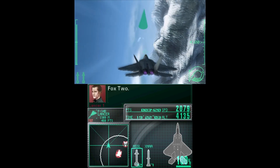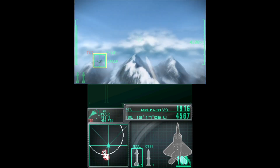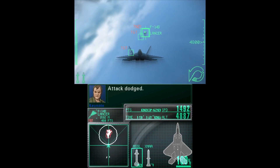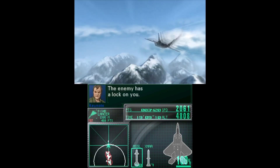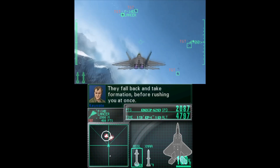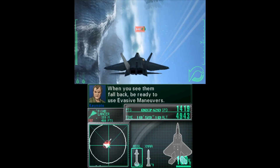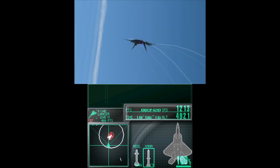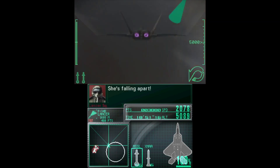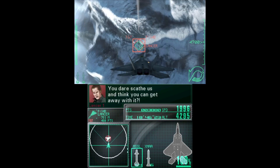Fox 2. Target acquired! The target dodged! The enemy has a lock on you. Phoenix, confirm your status. They fall back and take formation before rushing you at once. When you see them pull back, be ready to use evasive maneuvers. Target acquired. Fire!